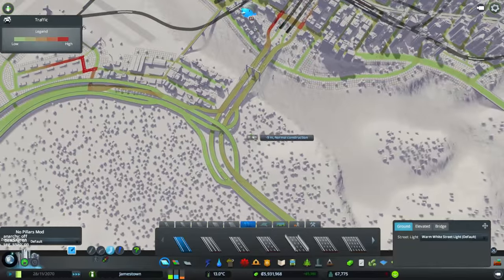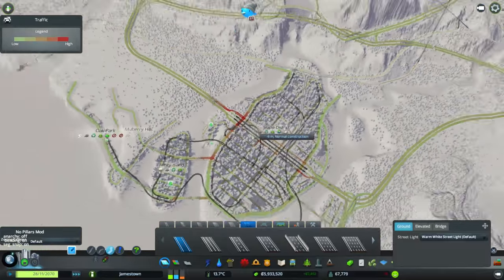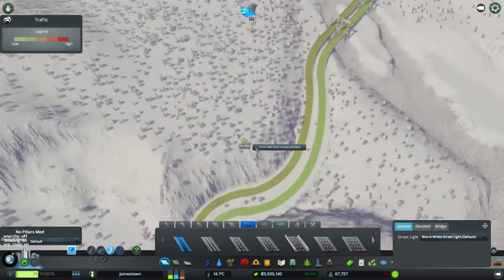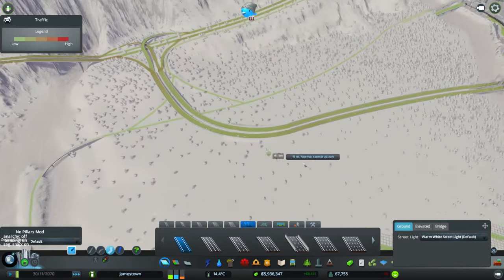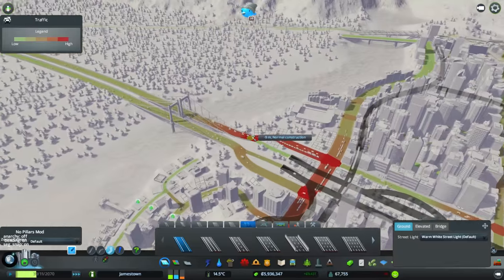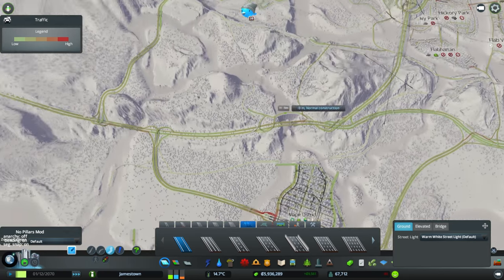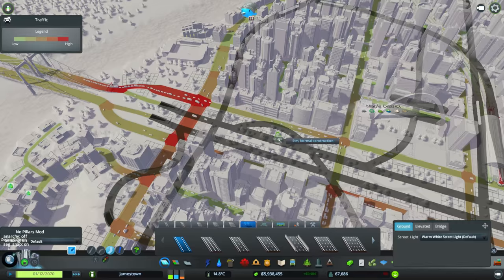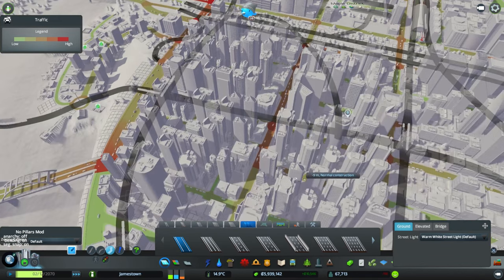I haven't done the same on this side just because we don't have the same issue. What we have going on is this sort of major connection to the rest of the city via this highway — that's pretty much where all the traffic's coming from. It's coming down that highway and then straight into the downtown area. Otherwise it would have all been from this side, but we got the additional highway. Oh, there you go — there's someone using it. Noice.